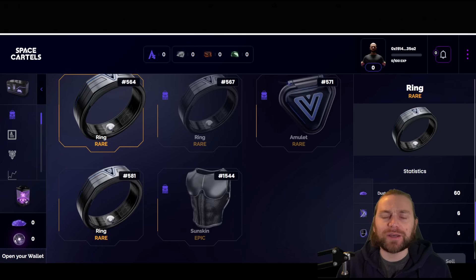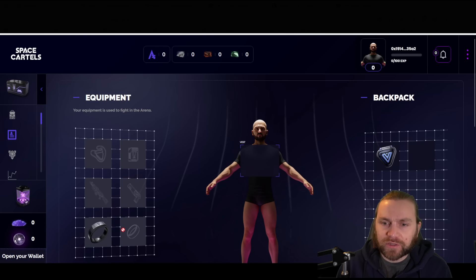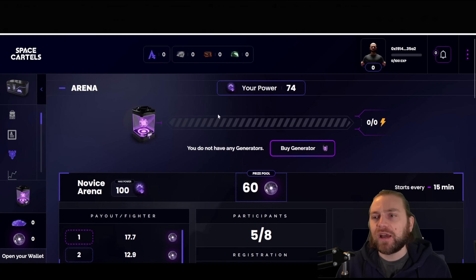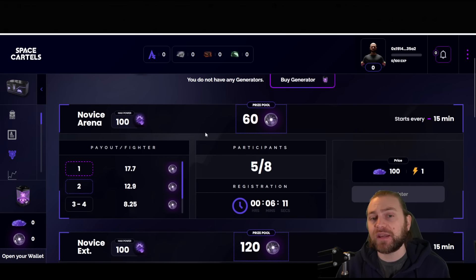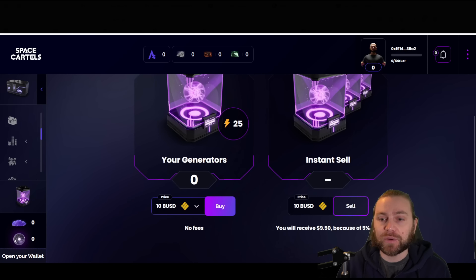Going to the character section on the left-hand side, I can equip my ring quickly and easily — we need the body slot, and we've got an amulet to go there too. Now heading to the arena — this is where you'll be battling. You can see my power there, but I don't have any generators so I have zero energy. I'll need energy to participate, so I need to pick up one of these generators. Currently they are 10 BUSD, and you can also sell them for 10 BUSD, though you'll receive 9.5 due to a 5% fee.